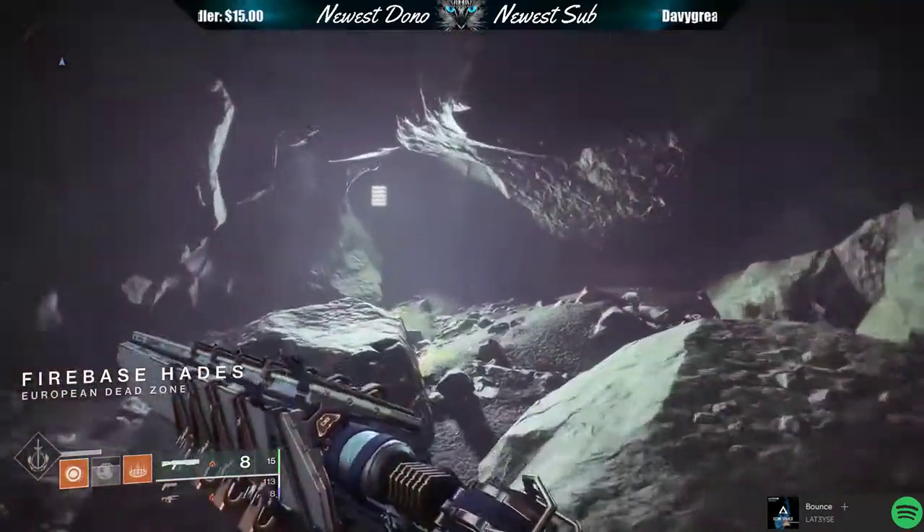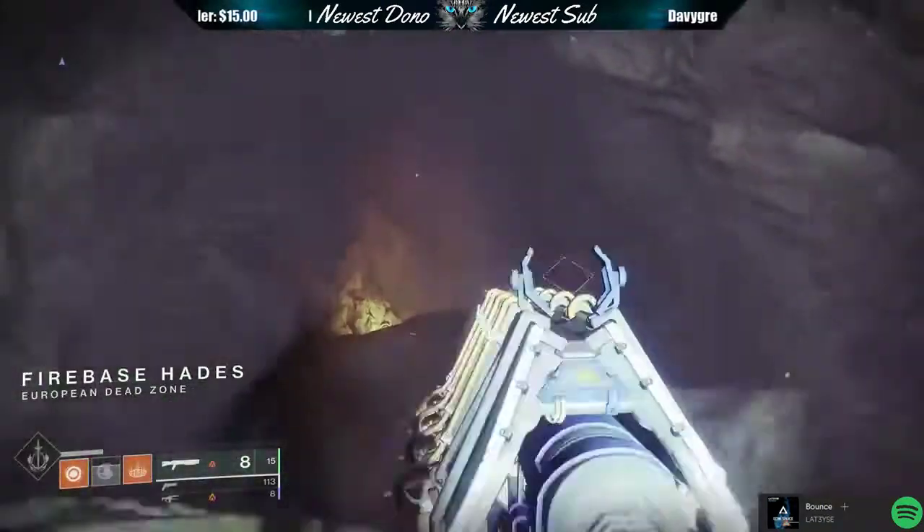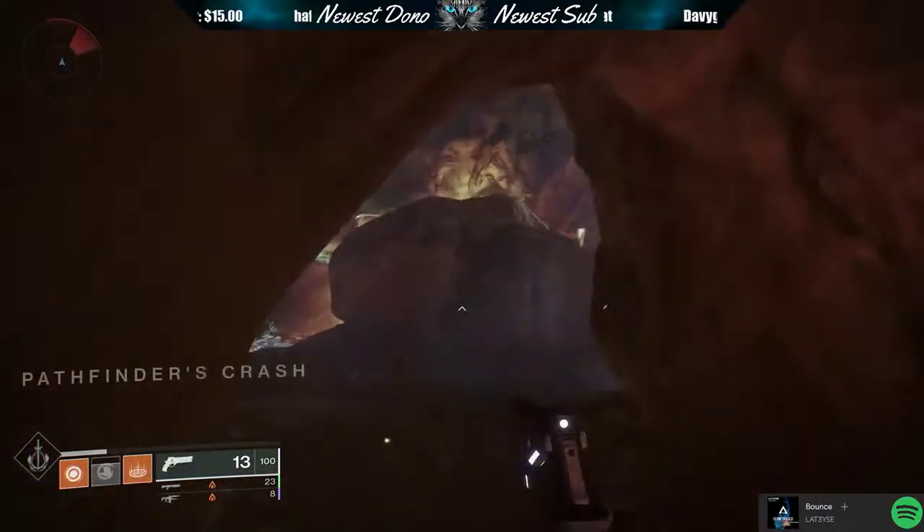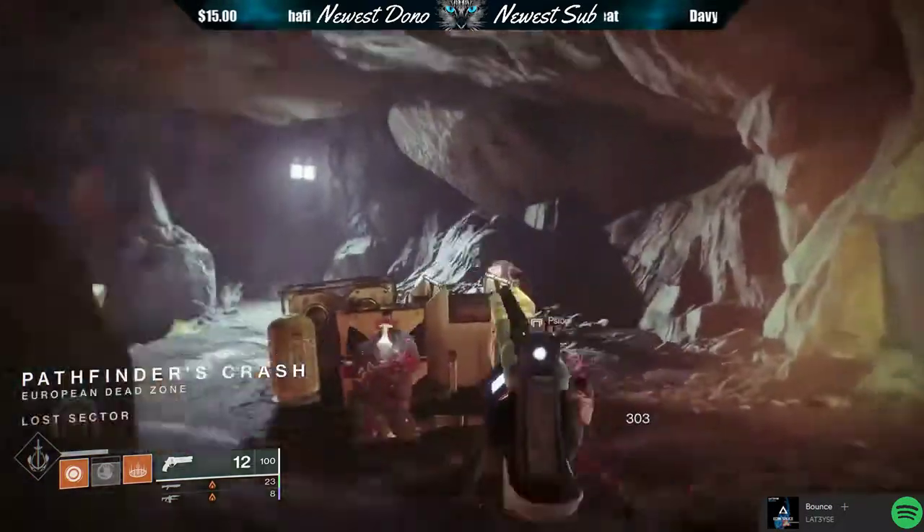Straight in, straight out — Firebase Hades. You see that in the bottom left of the screen after passing that lantern, and back in for the next farm — it's reset. It's that simple.